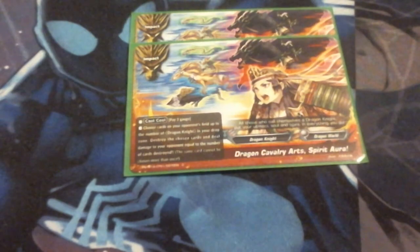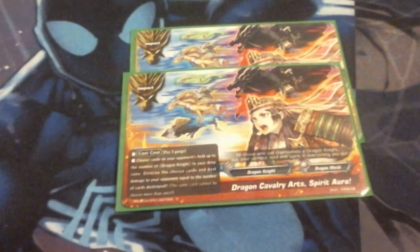Also new to the deck, we're running 2 copies of a new impact called Dragon Cavalry Arts Spirit Aura. The cast cost is pay 3 gauge, which is really easy to get in this deck because not a lot of our stuff costs gauge. I choose cards on my opponent's field equal to the number of Dragon Knights in my drop zone, destroy the chosen cards, and deal damage equal to the number of cards destroyed. If I have a plethora of Dragon Knights in my drop zone, I can use this to blow up the opponent's board and potentially deal them 3 damage. This is one of my kill conditions alongside mass high-crit swarm.